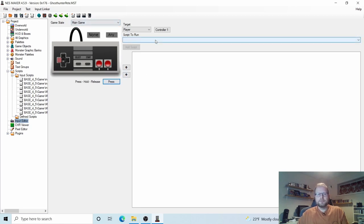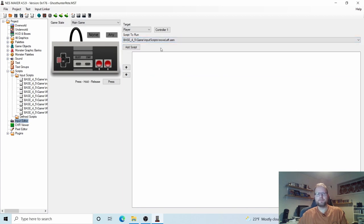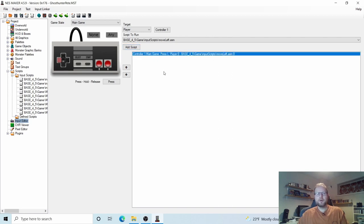Right now we want to choose a script and assign it to this action. This is what's going to happen when I press Left on my D-pad in my main game. What script do we want to run? Well, I want them to Move Left — very simple. Just add this script. You can see that Main Game, Press L — L for Left — and then we'll run this script.